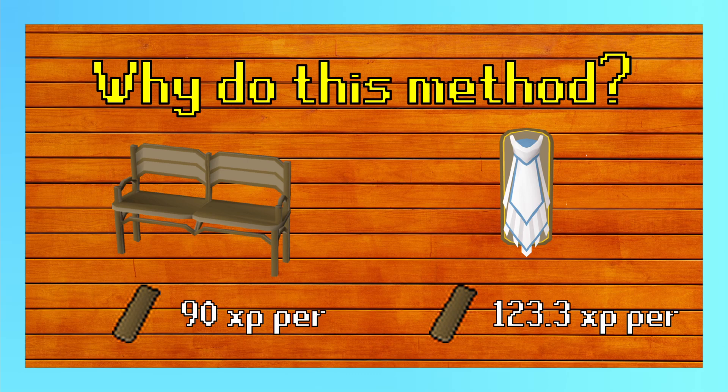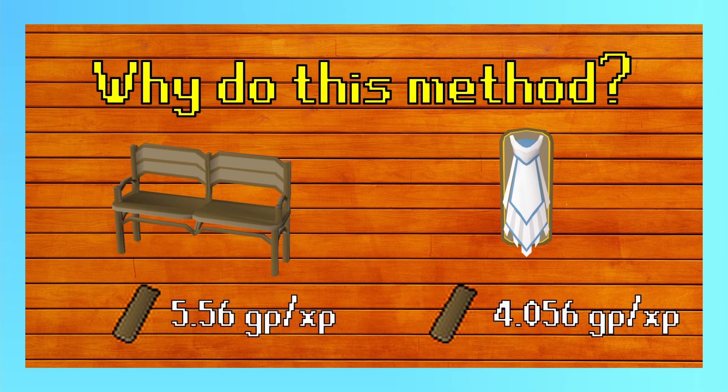This is especially good for iron men because you won't need to spend as long making planks. With normal teak planks the GP per XP is about 5.5, whereas with mythical cape racks it's about 4, so you will be saving a fair bit of money. Although this is not factoring in the cost of using the demon butler to make the planks if you're an iron man. Because you'll need to make fewer planks with the mythical cape method, you'll actually save even more money with a demon butler because you won't need to do as many trips.